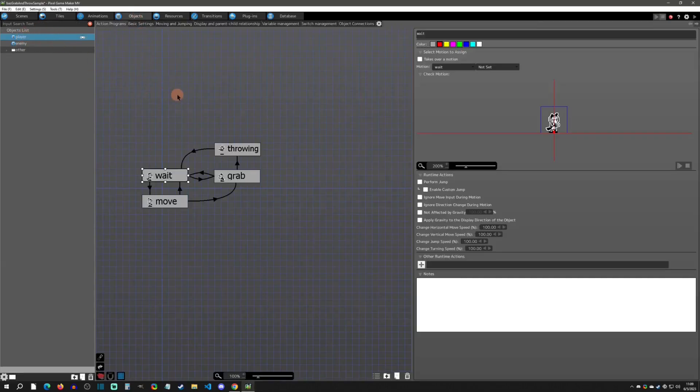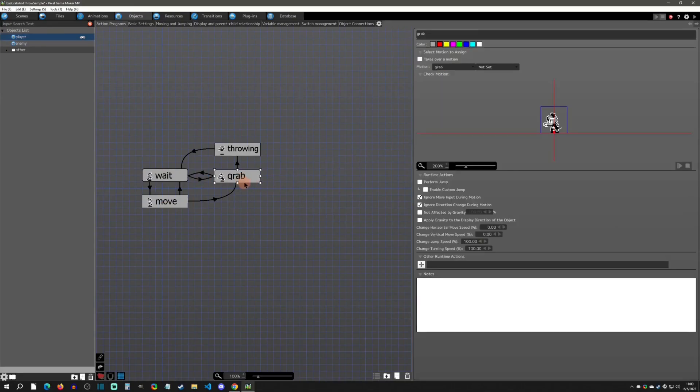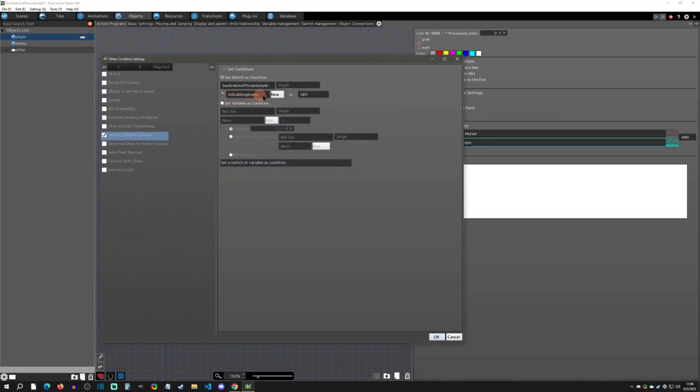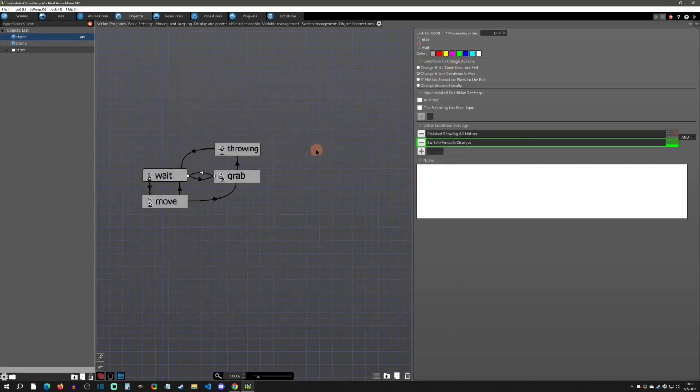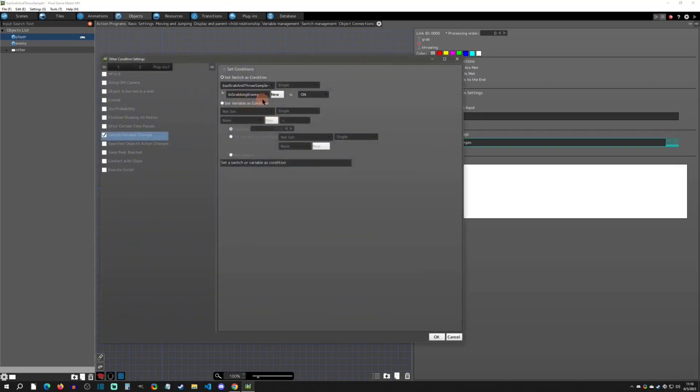Let's start with objects and go to the player object. It's a very simple wait and move states setup, and then we also have a grab state, which is what happens when you press the grab button. It's going to go into its grab state right here, and then it has a couple of exits — one is that it finishes the motion, and the other is that 'grabbed enemy' is off, meaning there's no enemy grabbed.